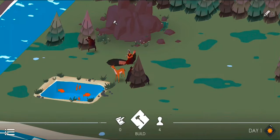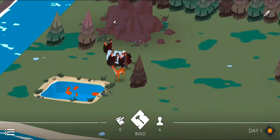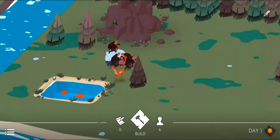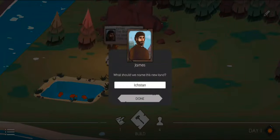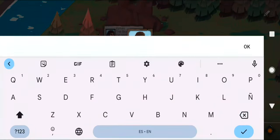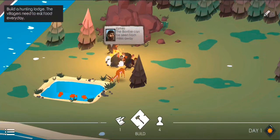This is going to be interesting for those of you who want to know how to play. It is very simple to start - I got the gist of it within about five to ten minutes, and it sort of tells you everything you need to do. It asks what you should name this new land - we'll call it Chudville. There we go, Chudville is completed.